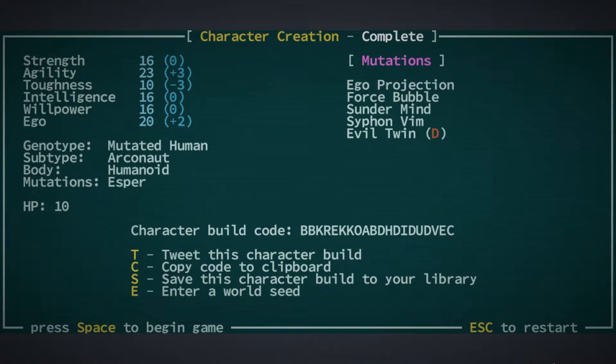I have all the stats and abilities on the screen here, including the character build code should you wish to try out this character for yourself. We have a fairly low hit point pool this time compared to last time, so the character is a little bit squishier and we're going to have to take that into account. Ability points are stacked pretty highly, toughness stacked pretty low, which results in that low number of hit points. We also have a reasonable boost to ego which is going to lean nicely into all of the mental mutations and Esper abilities.